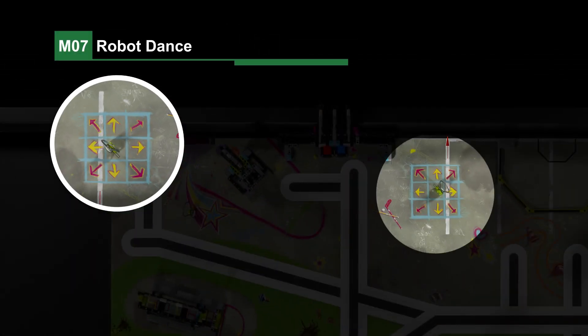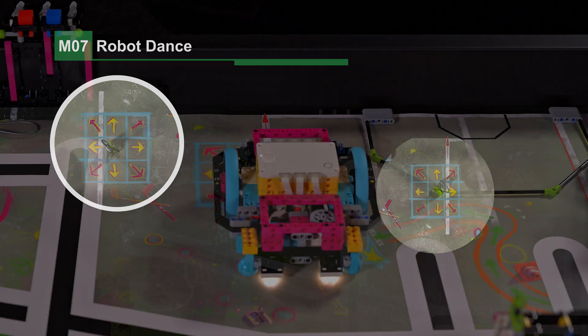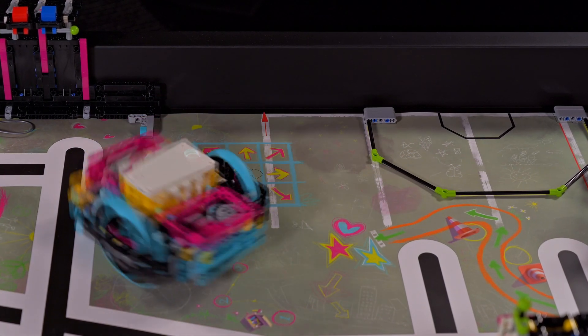Mission 7 — Robot Dance: points are scored if the robot is dancing on the dance floor at the end of the match.